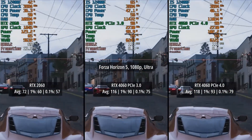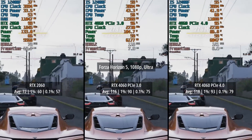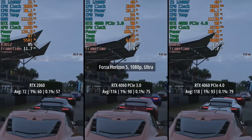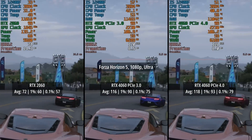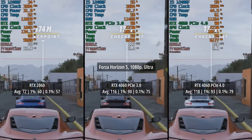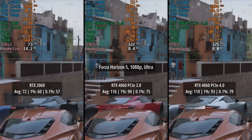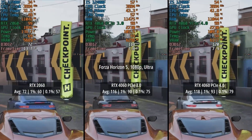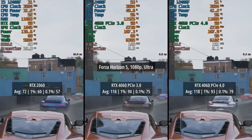In Forza Horizon 5, once again at the 1080p ultra preset, we were seeing 72fps for the 2060, which is still a very respectable result. I think the 2060 is still a fantastic used bargain in 2023, especially considering the percentile lows often hold up quite well in games too. With the 4060 at PCIe 3.0 mode we were seeing 116fps followed by 90 and 75, and with PCIe 4.0 mode we were seeing slightly improved average figures — just 2fps, so nothing really in it — but the 1% and 0.1% lows did show more noticeable differences, though you wouldn't be able to tell without a frame counter.